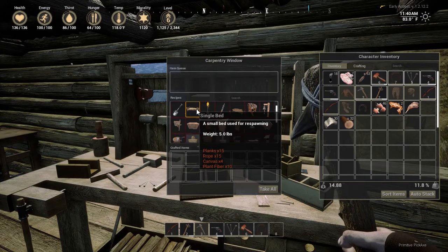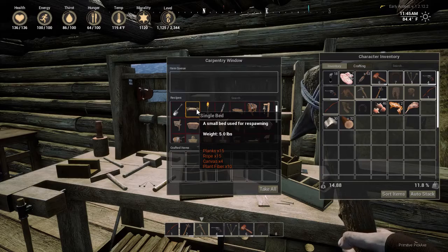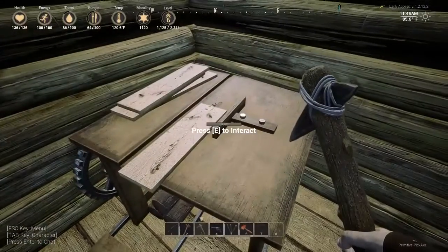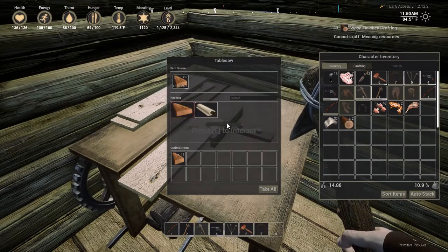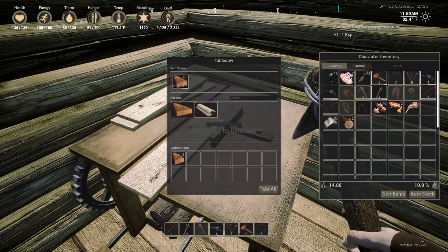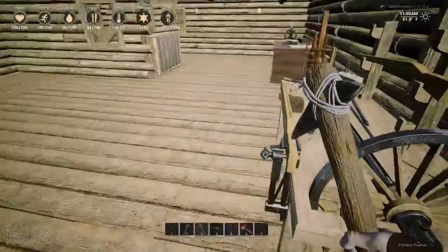What do I have on me? Thirty-two wood. I'm going to come over here to the carpentry bench and make planks. That'll give us fifty planks — that keeps us going.